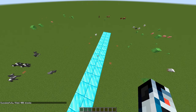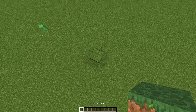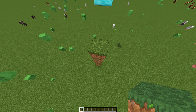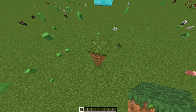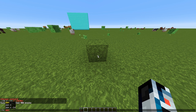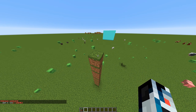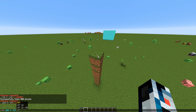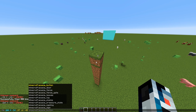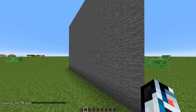But that's not the only useful thing about this. You can make cubes — not just walls, you can make cubes of blocks. So you look at the block, press T, slash fill, Tab three times, Enter. Look at where you want to end it, T, up, Tab three times, and then whatever block — I'll do stone this time. And there we go, we got a cube of stone.